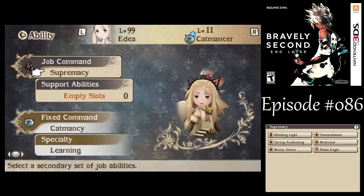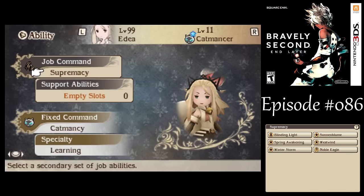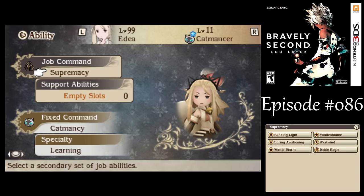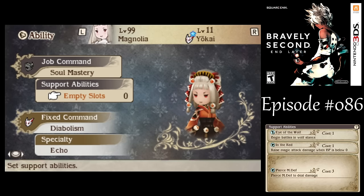Another thing you could do, since you have Supremacy, is we've got Noble Eagle here that'll buff my attacks. But there's another one we could use called Winterstorm. I will not be using that, but I'll tell you how it works when it could potentially be useful. It's just a bit too slow for my taste.